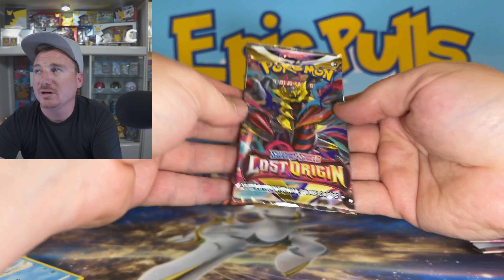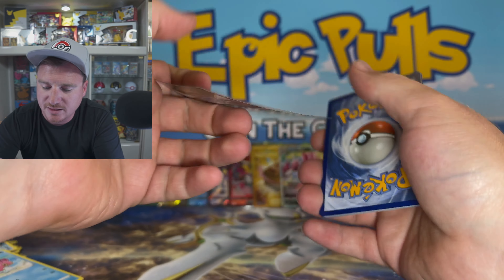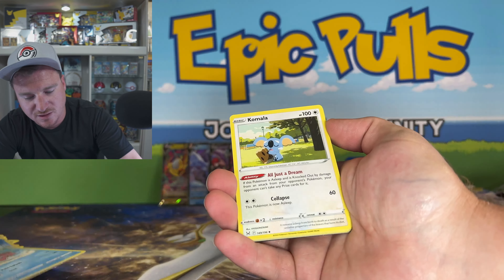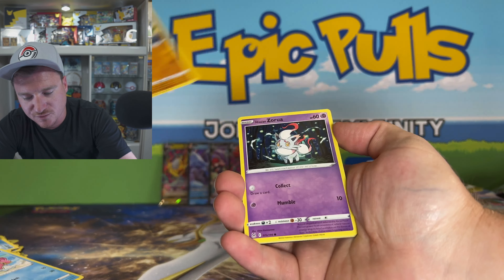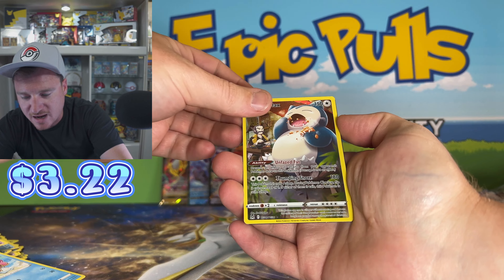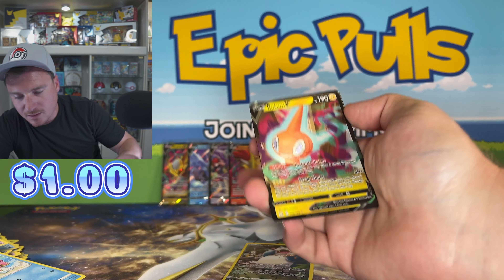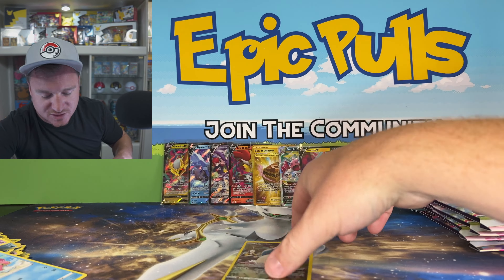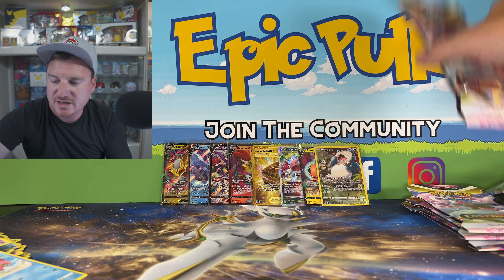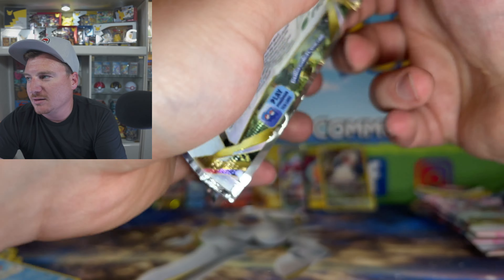Banette for a Reverse and a Vileplume for a Holo Rare. I don't know about these code cards — black and white code cards for Lost Origin, it's kind of gone back and forth. Not having a Holo or better in it. Maybe we're just getting ripped off here on our pulls. The Suicune Arcanine and the Politoad for a non-Holo Rare.